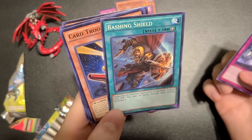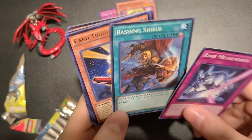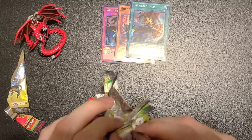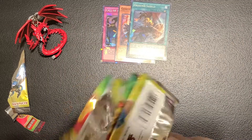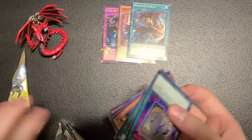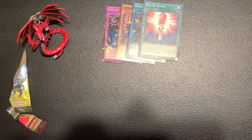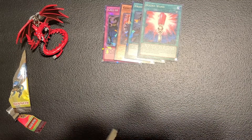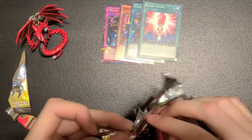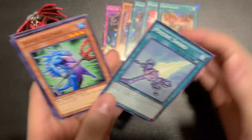Band of Shield — I haven't seen this card before. Equipped only to a normal monster or a normal summon or a set monster, it gains a thousand attack, and you take no battle damage from attacks involving this card. Oh, that's cool. We got two packs left. Got Earthquake out of that last one. Well, that was the first box, guys.